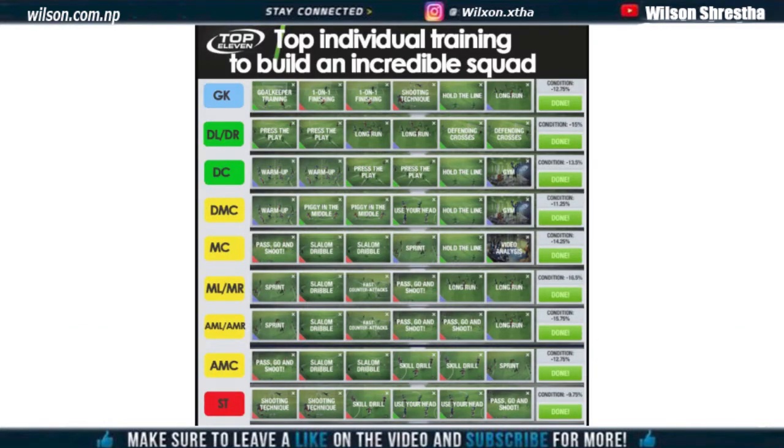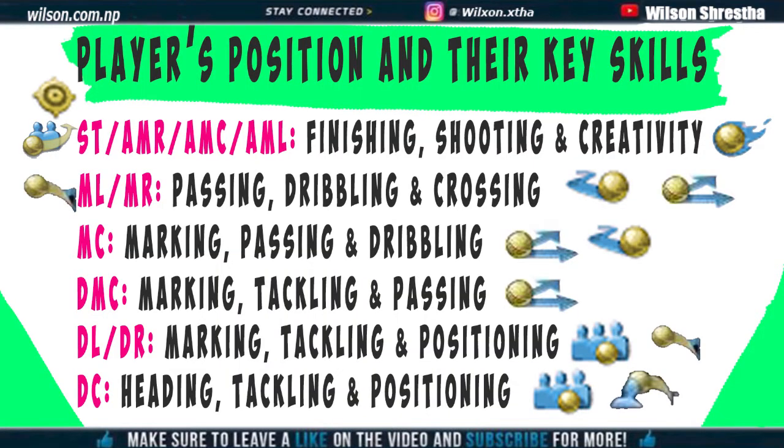Different player positions need different training drills. Here are the training tips for all individual players. Strikers and AML, AMC, AMR will need the skills of finishing, shooting, and creativity. ML and MR need the skill attributes of passing, dribbling, and crossing.